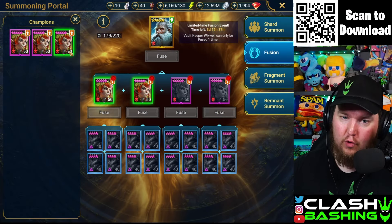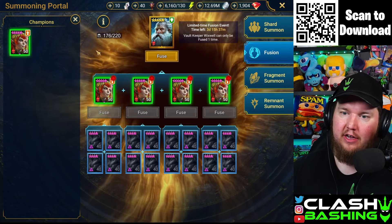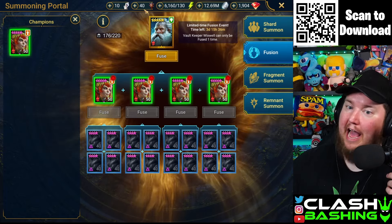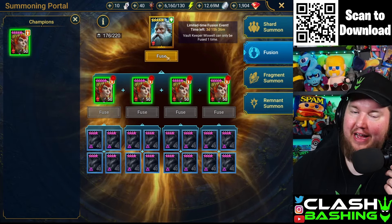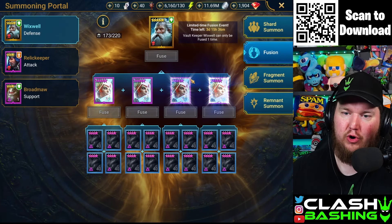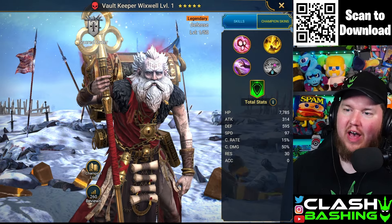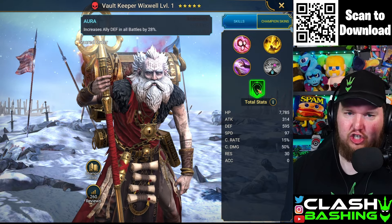I had to wait for the Forge to open so I could get all of these fully ascended, so the video is gonna be a day late. But look at that — we have the fusion. I need my screenshot. And now we can fuse Vault Keeper Wixwell. Since the video is a day late, we'll build him up also. I made sure I had enough food to do this. Vault Keeper Wixwell — the first community-voted champion.